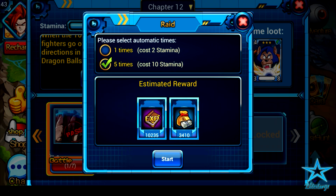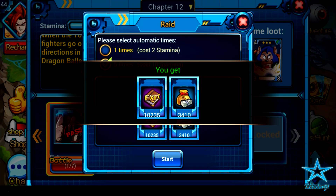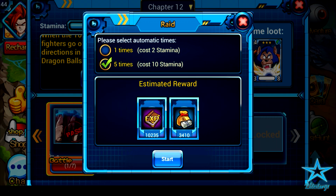You'll get like 10,000 experience points each time you hit the Start button — that's the fastest way to level up. Each time I press Start I get 10,000 experience points and lose 10 stamina points. So make sure you have full stamina and then just keep hitting Raid and pressing Start.